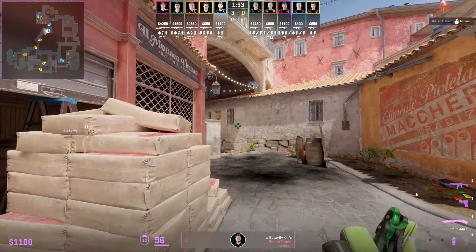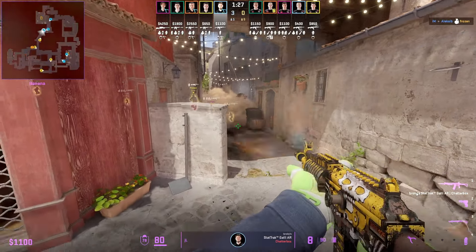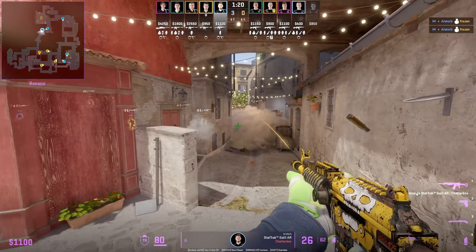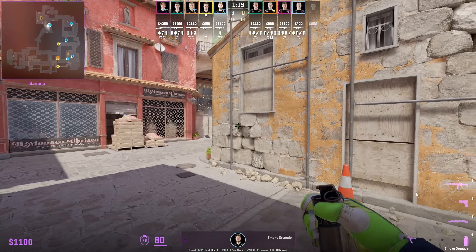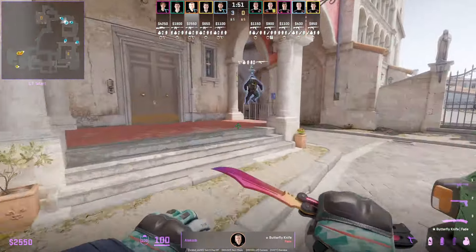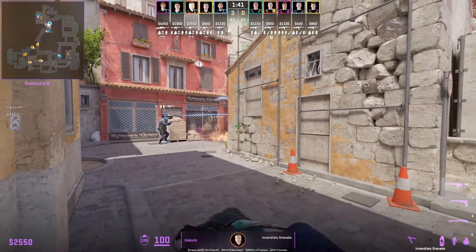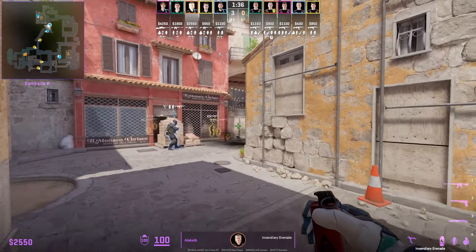In a standoff, the first banana player makes their way towards sandbags and incendiaries behind half wall. JL gets blinded and falls back, jump spotting a lot to get safe info. Despite not taking banana control, Na'Vi did get a frag nade onto Frozen, the default T player on banana. He's not going to bother pushing down to clear it because that smoke could be an issue — instead he just jiggle peeks safely from top banana. AlexiB is the second B player and throws the deep banana smoke.